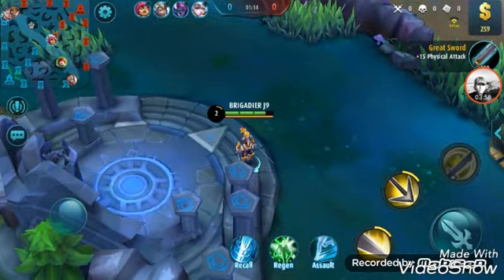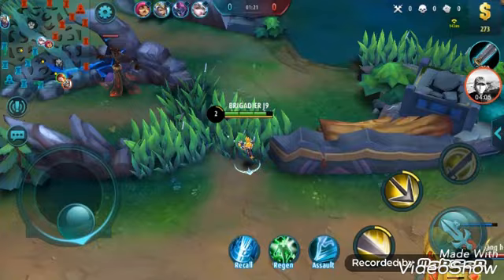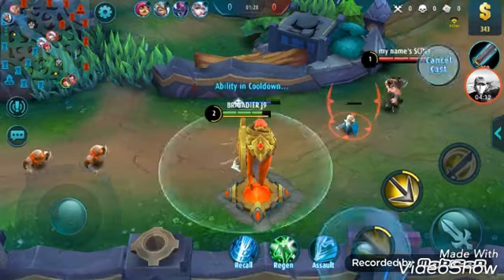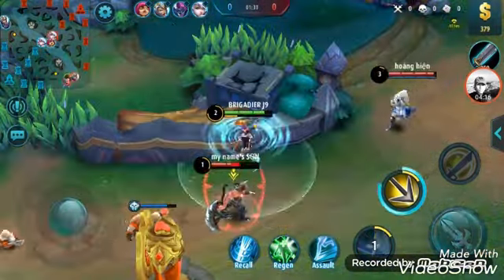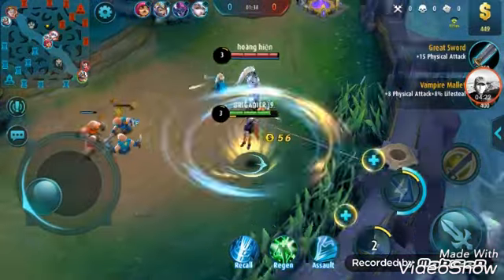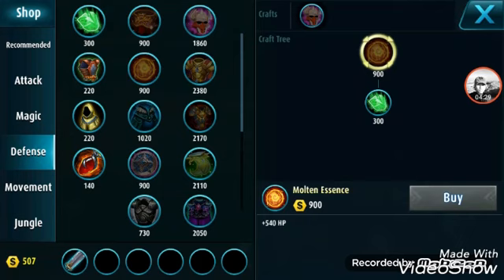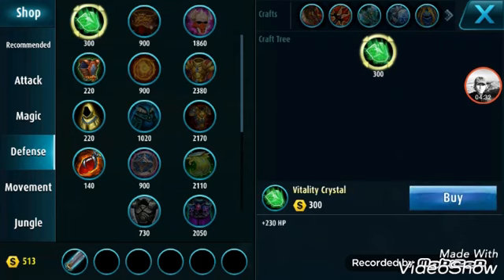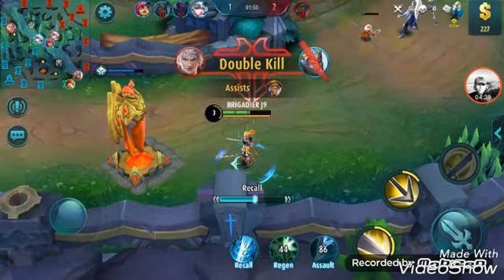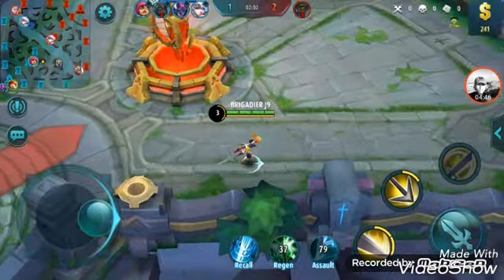Don't buy the recommended items shown at the bottom right below the dollar sign. Save your money for defense items. When you have enough money, buy them — for example, the 300-gold item. I'll show you how much HP I gain — now I have 4 bars; before it was 3.